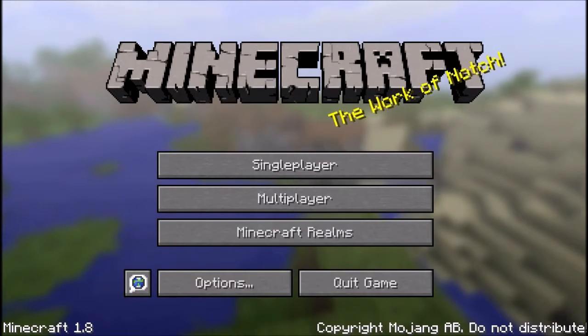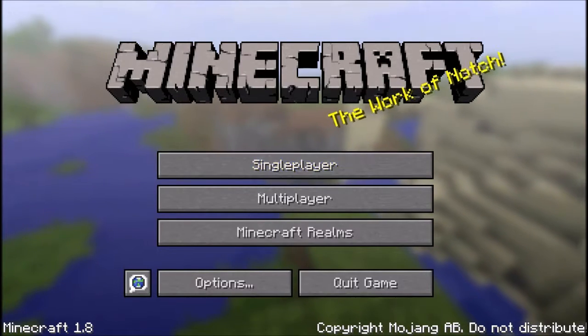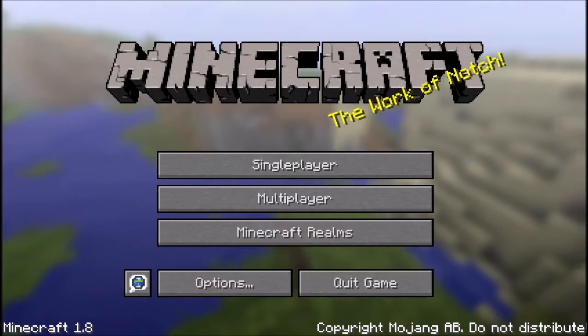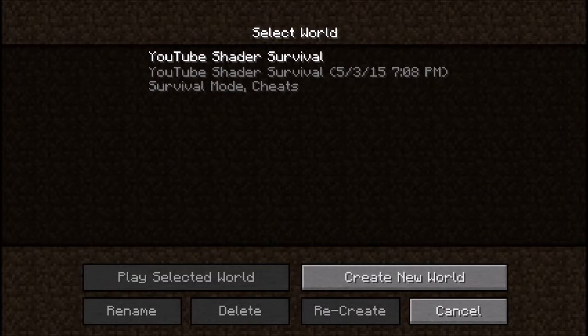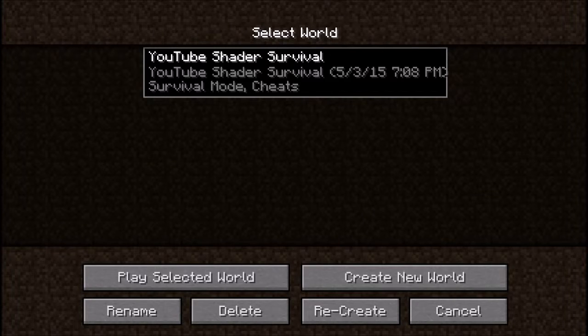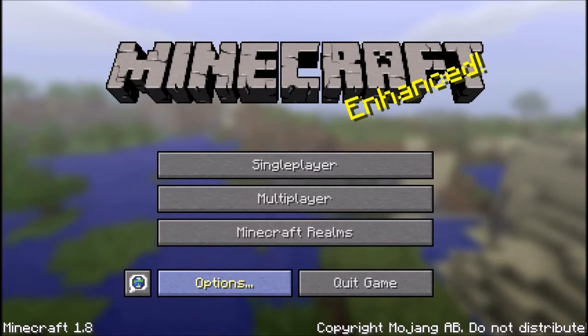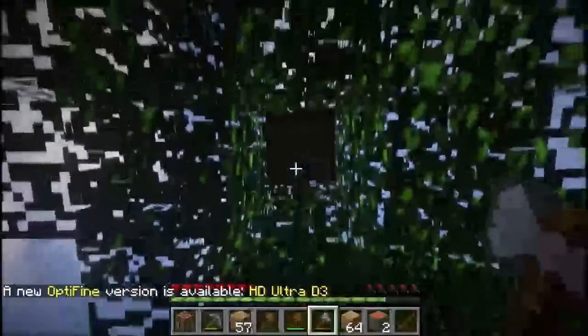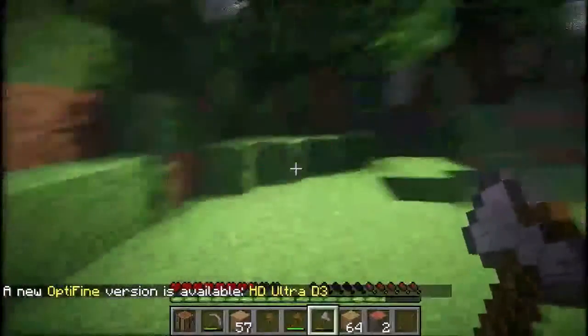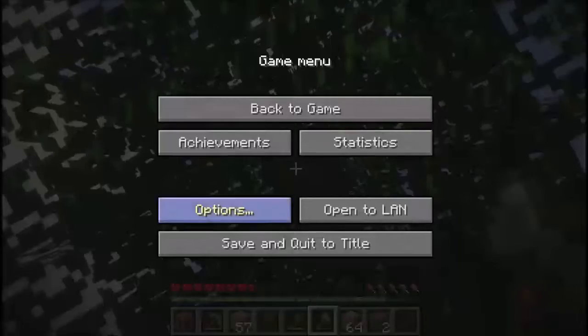And we're back. It crashed - apparently my graphics card driver crashed for a second, everything froze and wouldn't unfreeze. The sucky part is my auto-save is set to every like three minutes or something, so I probably just lost a bunch of that. But I came back to where I was - maybe when it detects a crash it automatically saves. Let me go check that.